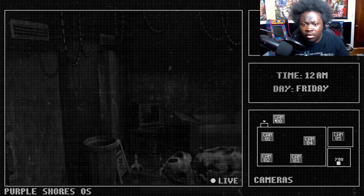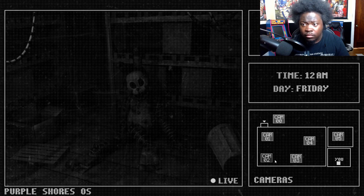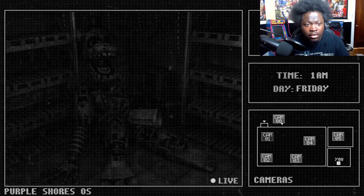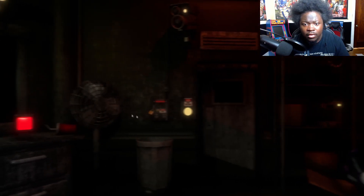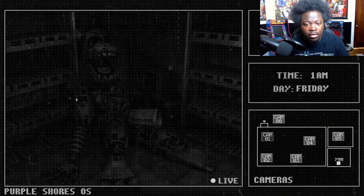On your camera feed you'll see a map of the building, the monitor's power, and the date and time. The monitor has limited power — as this is all we can really afford right now. If it runs out of power you can't use it for the rest of the night until morning, so don't let it run out. You can look at different buttons on the map and switch to their respective camera feeds.